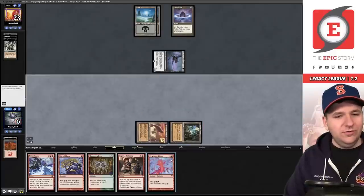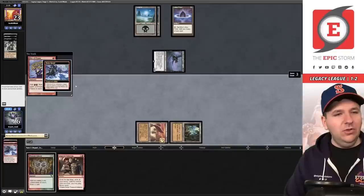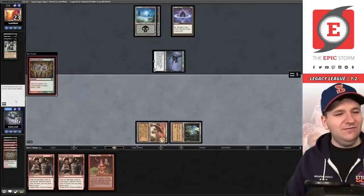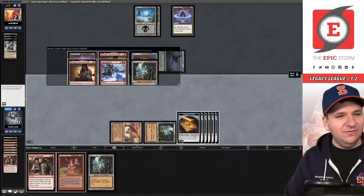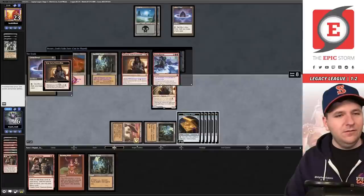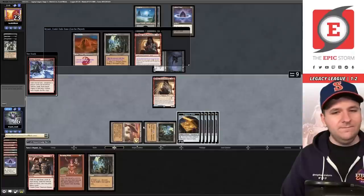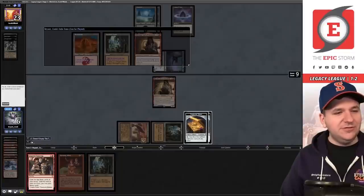We're going to start off on Desperate Ritual, then Bonus Round, Rite of Flame. Manamorphose — red red — and another Manamorphose. Inspired Tinkering, which actually makes a mana. Let's play Birgi, the front half. Lotus Petal, Birgi makes a red. Sacrifice the Petal, play Bonus Round — we didn't come here to not copy stuff. Sacrifice and play another Inspired Tinkering — I believe I get four copies. Looks like my math was correct.